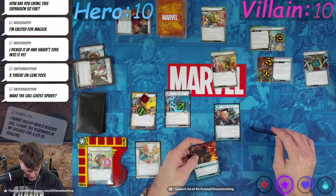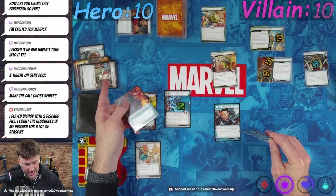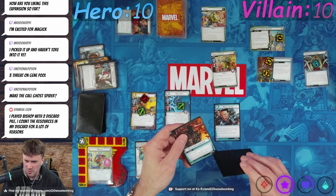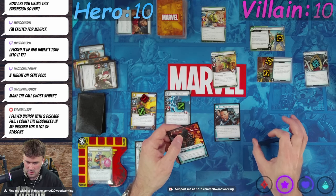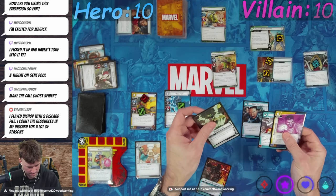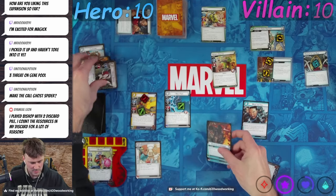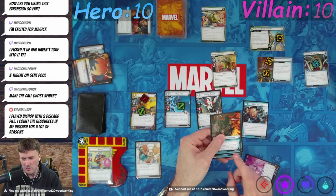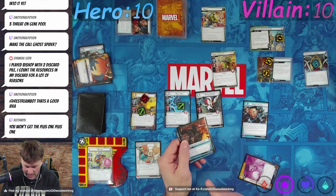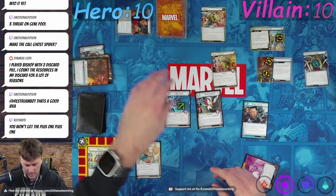Effective Leadership — when you spend this card to play an ally, the ally gets plus one, plus one. Effective Leadership won't stack on Ghost Spider, right? I can still use it, but I don't think I get the plus one, plus one. Double check me — I'm pretty sure I would not get it because I'm not playing an ally, I'm putting the ally into play.